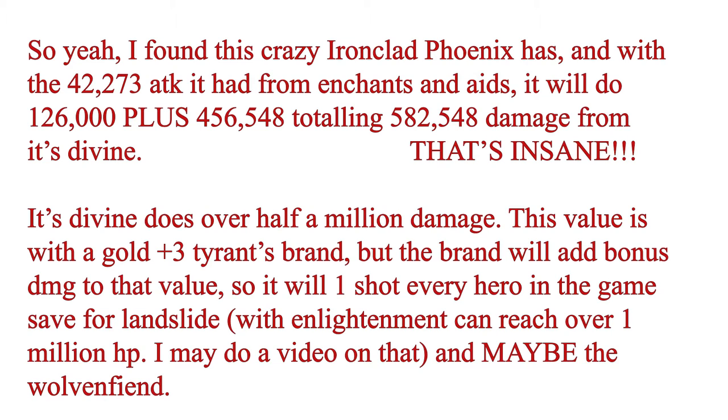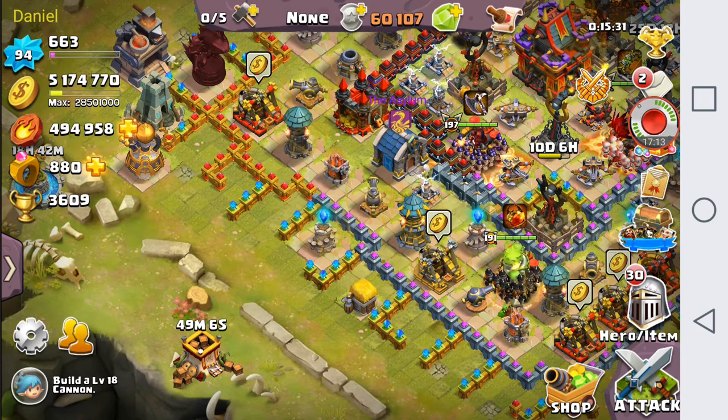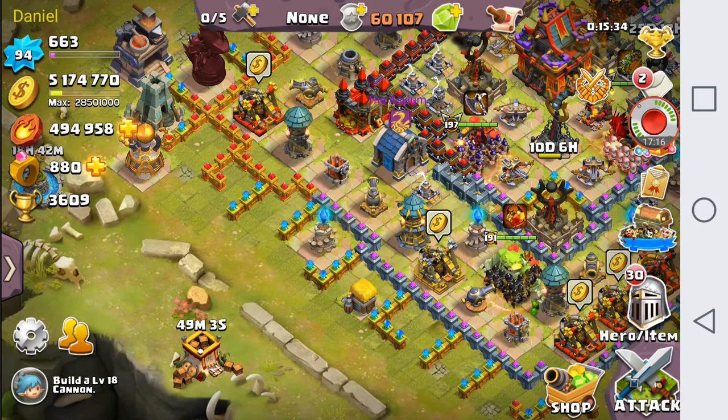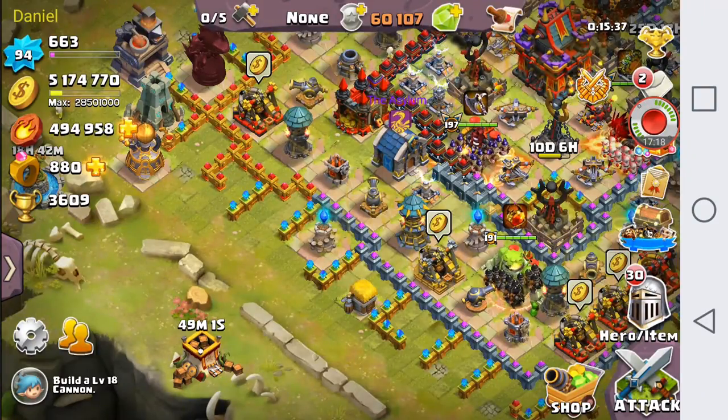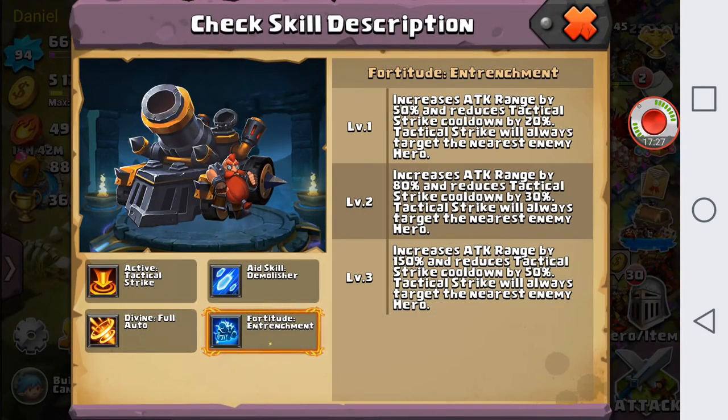The Pisces divine for Ironclad also does an additional effect just like the Capricorn divine — it reduces rage cost by 50%. But instead of 8 seconds like the level 2 divine, it does it for 15 seconds. I believe that's longer than a Chariot divine, which lasts 12 seconds. So the rage cost reduction lasts 15 seconds — even longer than Ironclad's own invincibility duration of 12 seconds — which is really crazy.